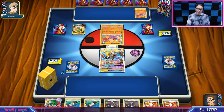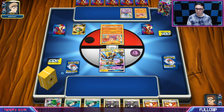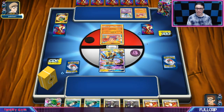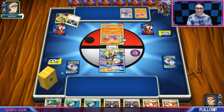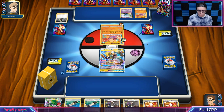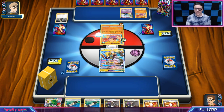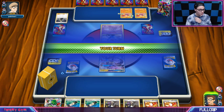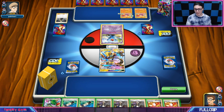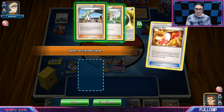Looks like we are playing against a Hitmonchan deck. I've heard about this — I don't think we can beat it because they're probably just going to hit and run into Wobbuffets and maybe even a Hoopa. If they just pull out a Hoopa, I think I lose. I have my one Silent Lab to try and deal with that. They're going to lock my abilities Turn 1, which is very bad.